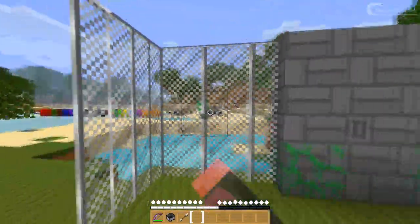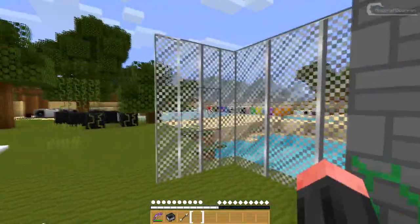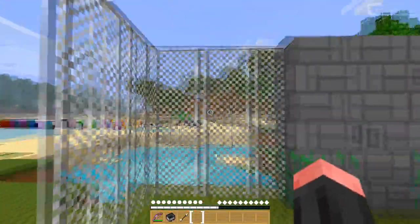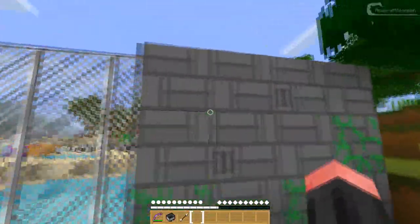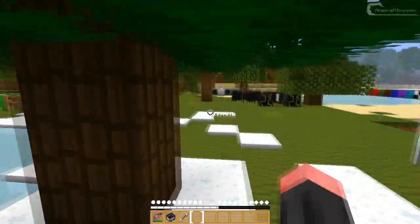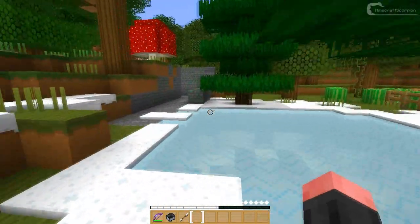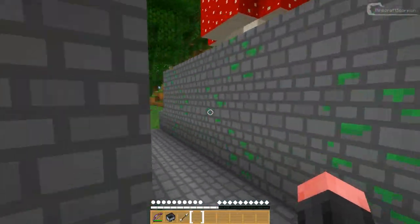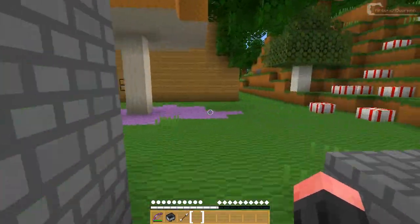I really love this — it looks great. The iron bars look amazing; I think they're one of the best I've ever seen actually. Here are the stone bricks, the cracked stone bricks, and the mossy stone bricks, along with a pine tree. Moving on with the cobblestone and mossy cobblestone.